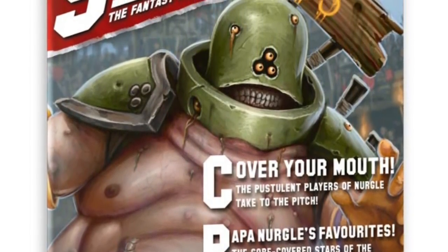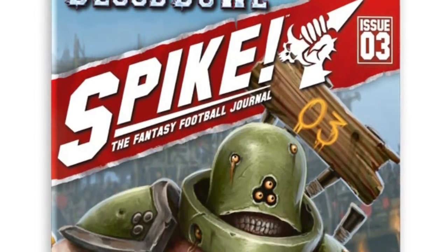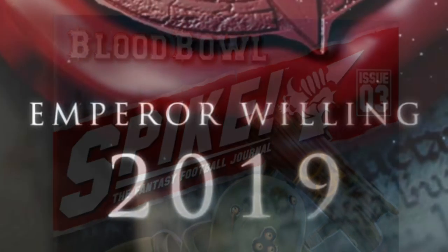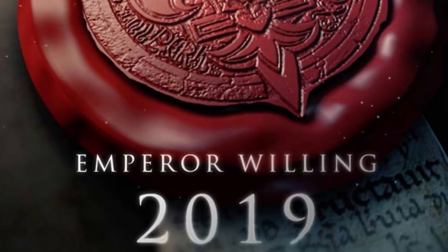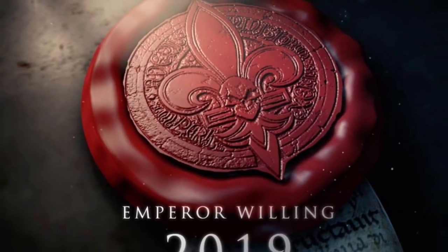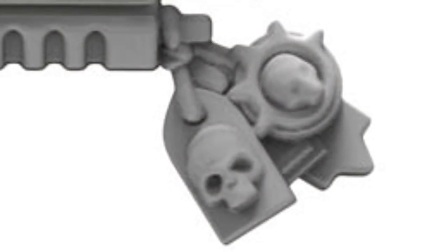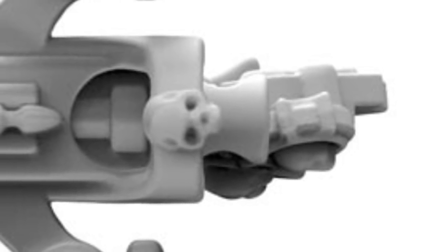The Nurgle Blood Bowl team! They've gone and straight in here with the Nurgle-themed magazine — Spike, the fantasy football journal. And emperor willing, in 2019 we will all be able to buy our own stamping kit for wax — I can't remember what they're called, but I believe this is for the Sisters of Battle, also known as the Adeptus Sororitas.